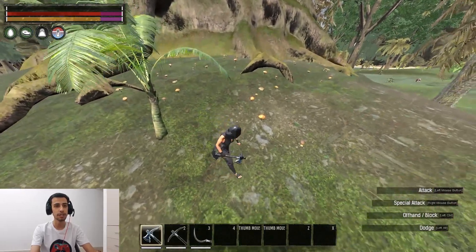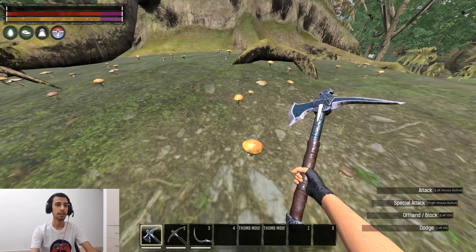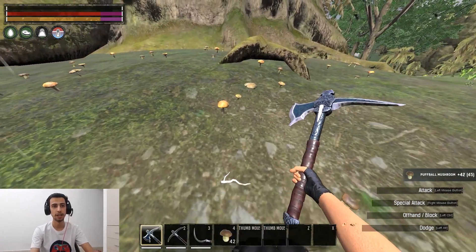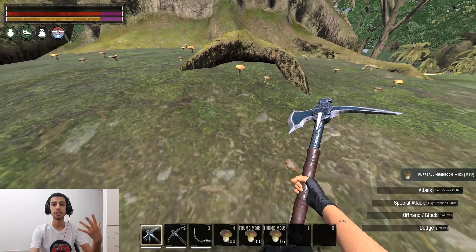I'm using three tools for this — first we're gonna test with pickaxe. Here's the trick I'm gonna explain: you go first person, and for farming this mushroom, I press hit, then I press C. Hit C, hit C. Like this, you will farm these mushrooms with the pickaxe.